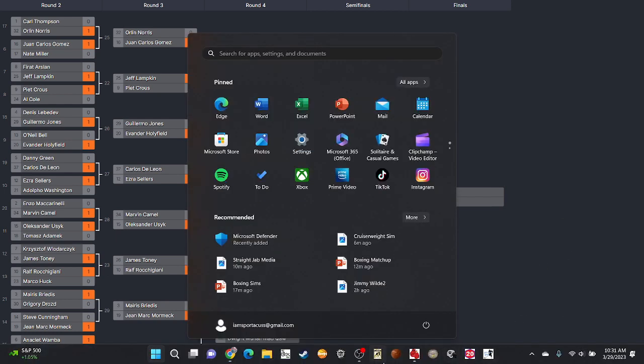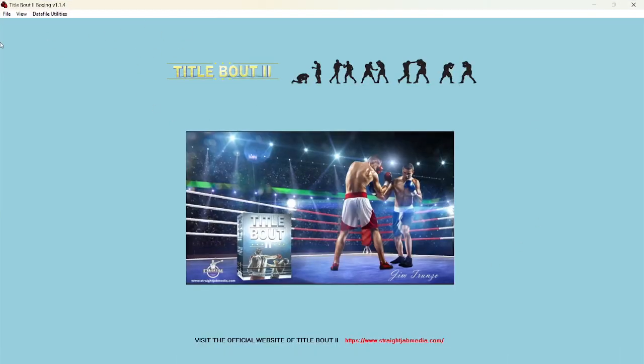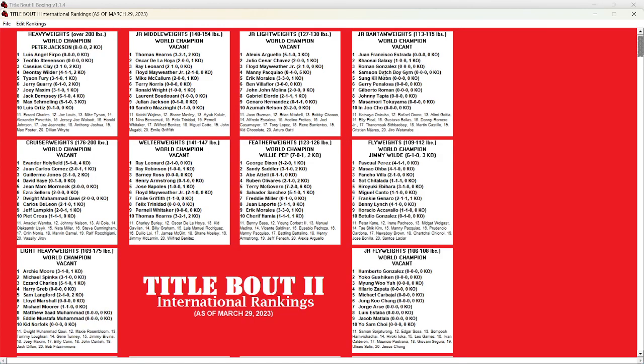First up it's going to be Juan Carlos Gomez going up against Jeff Lampkin. Before I start that, let's take a look at the rankings. I got a surprise heavyweight ranking. I think I read somewhere that the sim aspect of it is not to be used as a judging of a fighter's abilities - don't use that strictly, but use it just to kind of set up your divisions.